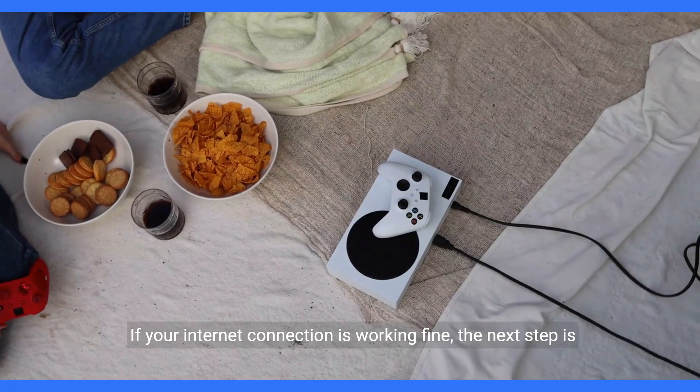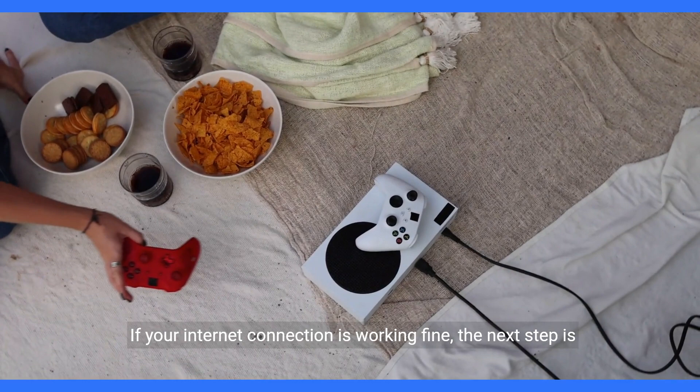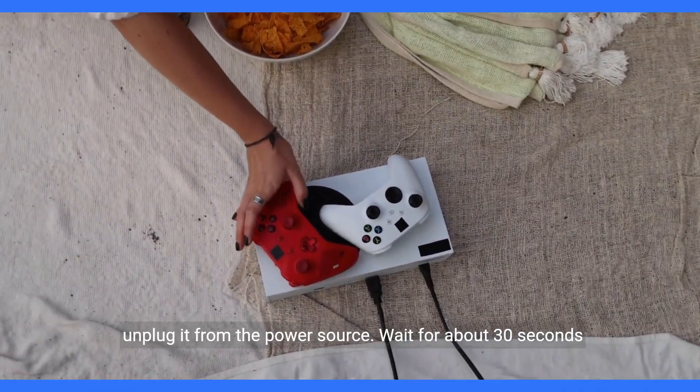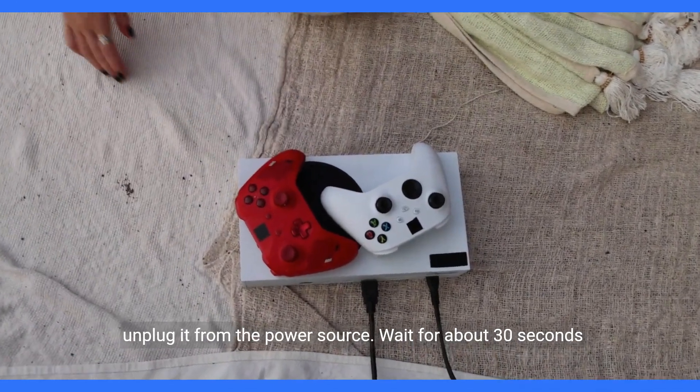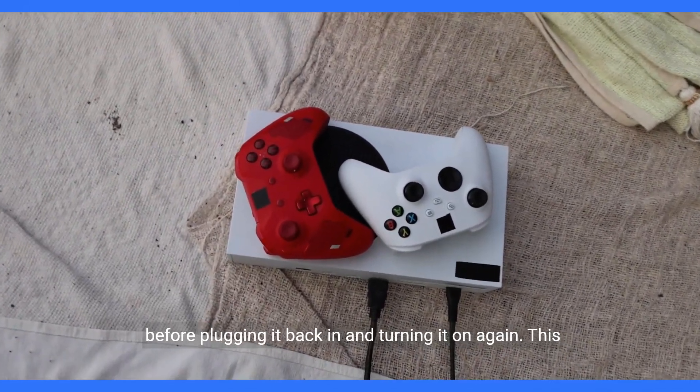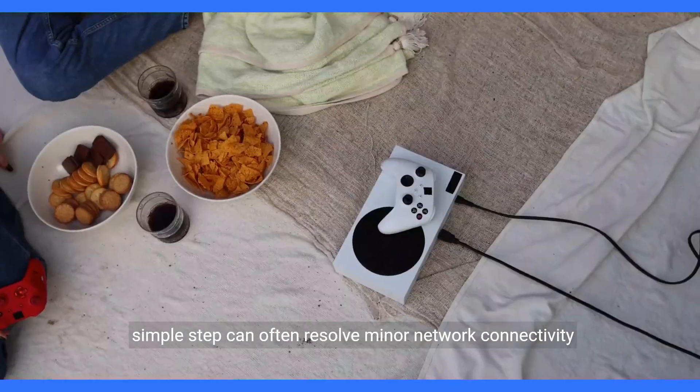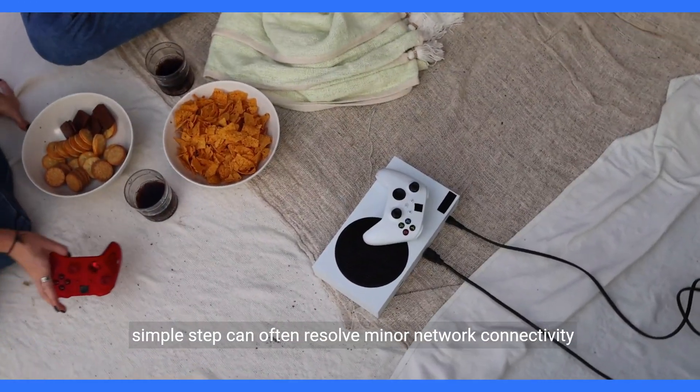If your internet connection is working fine, the next step is to power cycle your PS4. Turn off your console completely and unplug it from the power source. Wait for about 30 seconds before plugging it back in and turning it on again. This simple step can often resolve minor network connectivity issues.